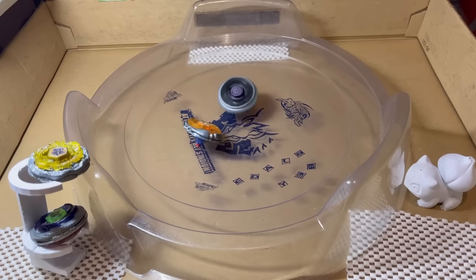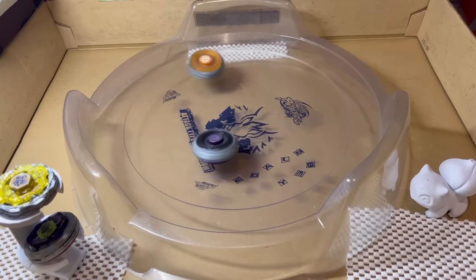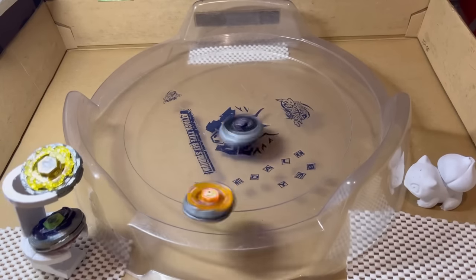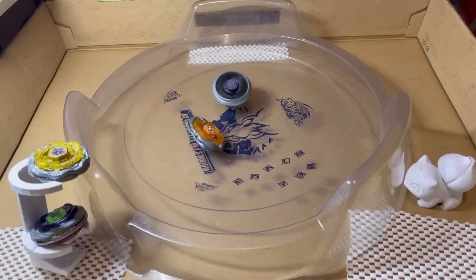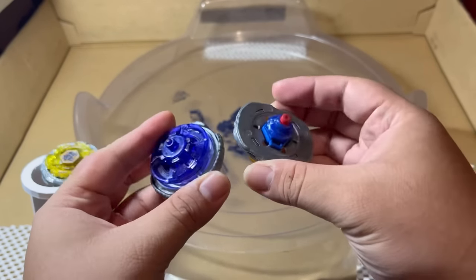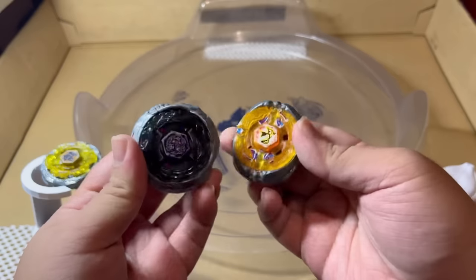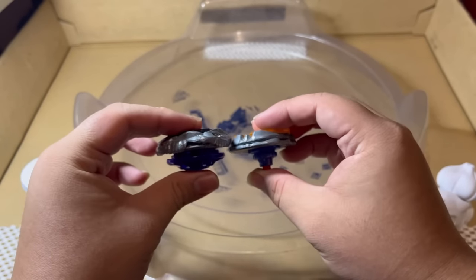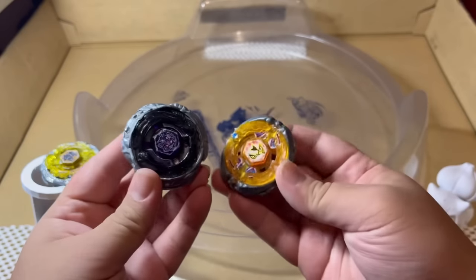Sagittario actually did win there, so let me pull up a replay. I slow-mo'd it so you can see a bit closer. Sagittario did get the knockout, but there is actually a wall right below the camera, so Diablo Nemesis did get back in. Overall, Sagittario did very well against Diablo Nemesis, and I'm sure if Diablo Nemesis had a more defensive combo, it would have been a lot harder, because the Flash Fusion Wheel is not too good against Diablo.